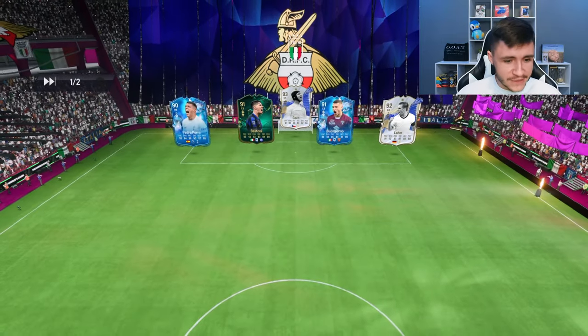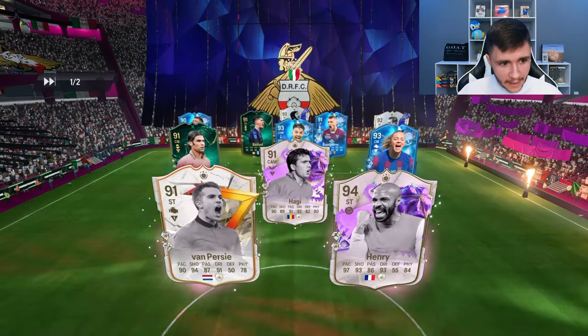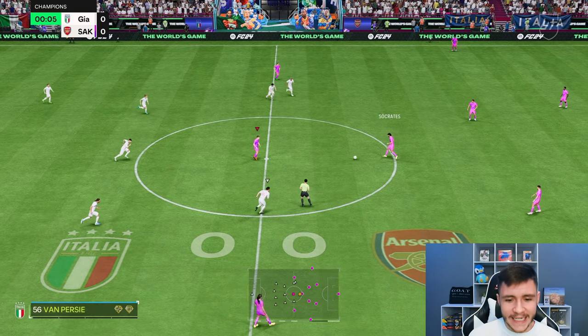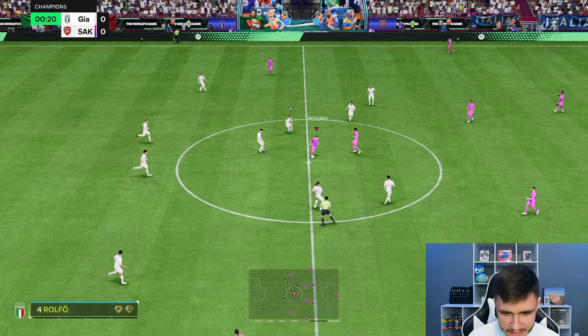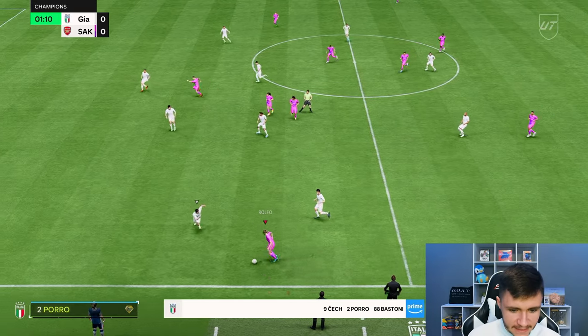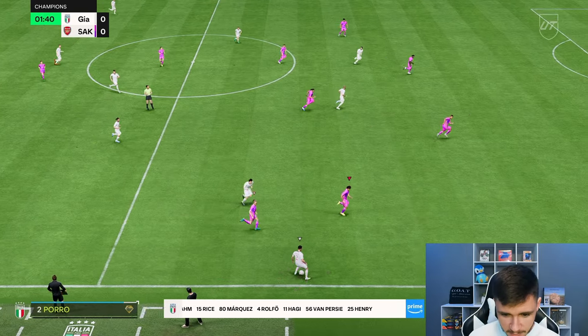Here we are jumping into game number two. Honestly, so far so good. If you're looking for a Premier League attacker, I think Trussard — especially if you back Arsenal — is a great option. In order to complete the SBC, it is both an 86 and an 87-rated team with a Team of the Week card, so it's about 130,000 coins to complete. Although some people might think that's a tad bit expensive, for him to become a 91-rated card, that would be fantastic.